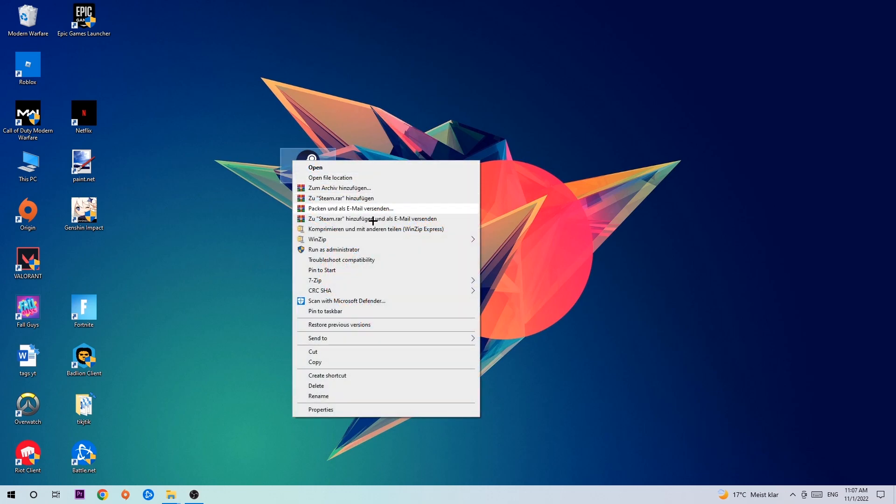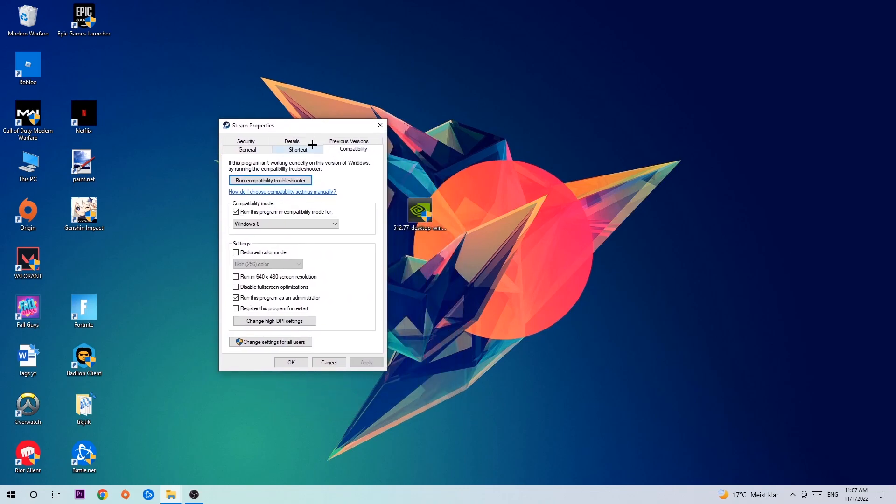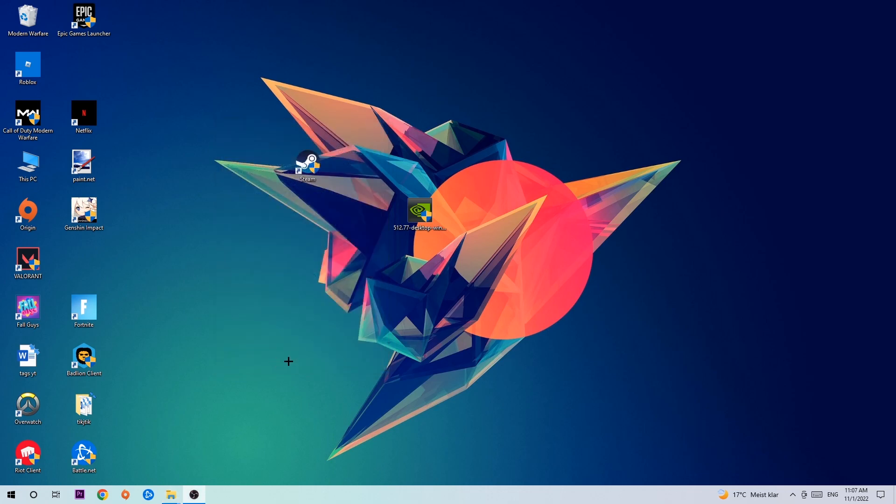Click into Compatibility and copy these settings: enable 'Run this program in compatibility mode for' and select Windows 8, enable 'Disable full screen optimizations,' and enable 'Run this program as an administrator.' Hit Apply and OK. I'd personally recommend resetting your PC afterwards. Once it restarts, you should see the little administrator symbol on your shortcut. Then launch the game through the launcher instantly — this will probably fix your issue.